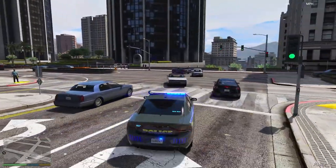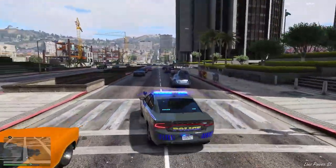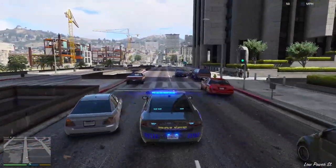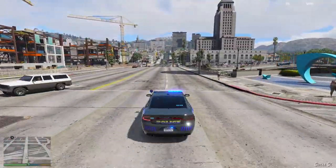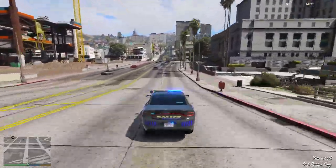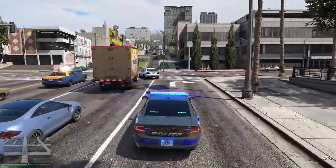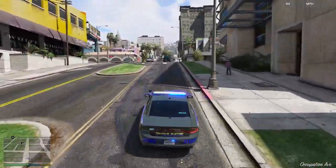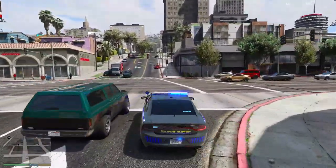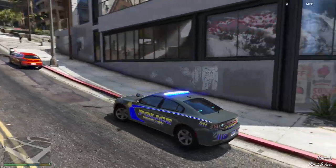I'm not much of a fan of the lights in the back window — they look a bit fake. Maybe it's my graphics mod, I'm not sure. The light bar looks totally fine, but the rear window lights and reversing lights look a bit off. Other than that it looks all right. The horn with all the lights displaying looks lovely.